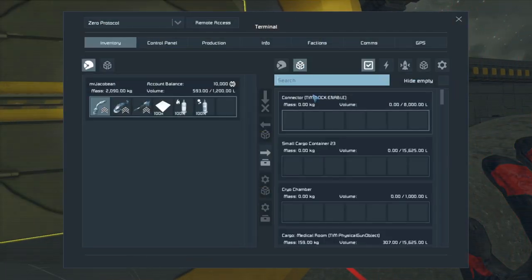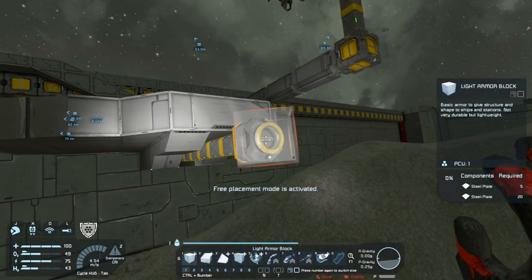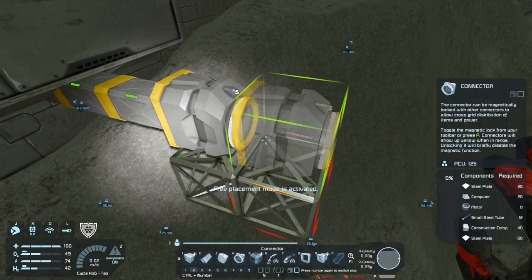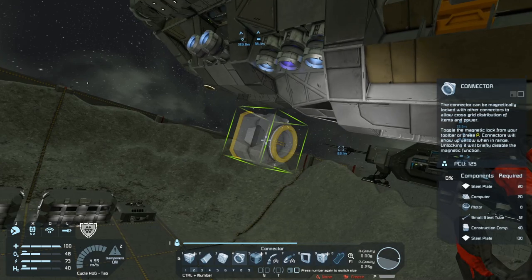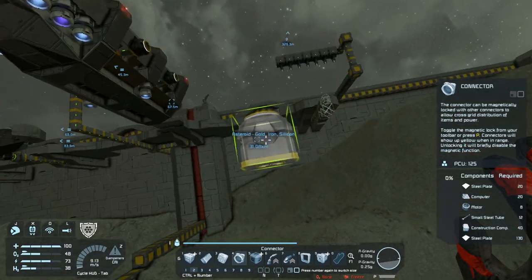That's going to be the bulk of the ship itself, so I'm going to need to grab some interior plate. Here is going to be one of the connectors. We're going to have two connectors — one located at the rear, and one located at the rear but to the top, which means that it can dock to the cargo container here instead of somewhere else.